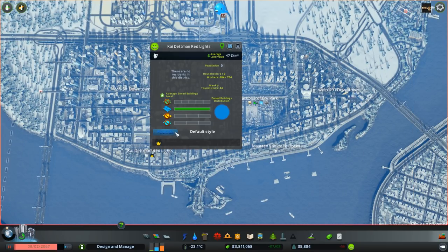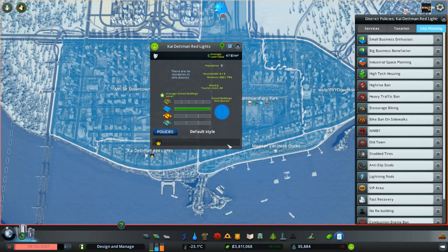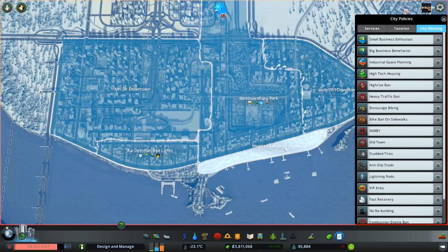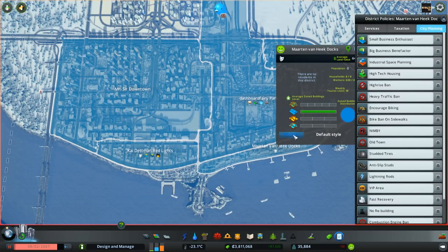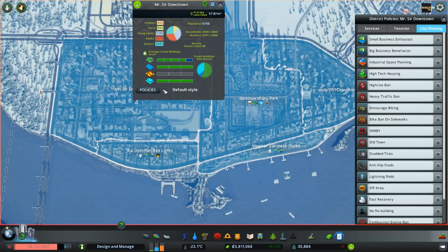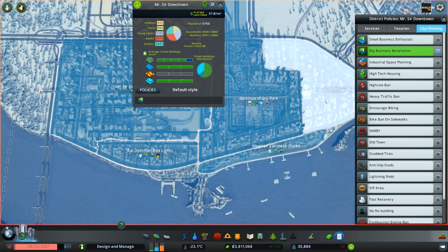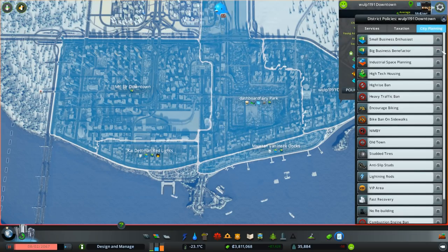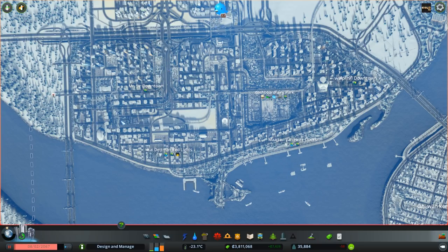I'm going to pause the simulation and go to each district individually to apply the policy. The Kite That Month Lights is a leisure district zoned with identity, so I'm going to apply the Big Business Benefactor. I'm not sure if the small business or big business option matters, so I'm going to apply both. I'll do the same in the Martin Van Hick talks district. I'm going to select Mr. Sir Downtown and apply the Big Business Benefactor, and the Dashboard Ferry and Wolf Downtown will also get the Big Business Benefactor. I've now applied the commercial policies to all downtown districts.